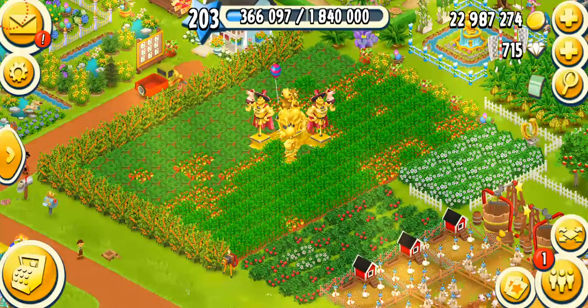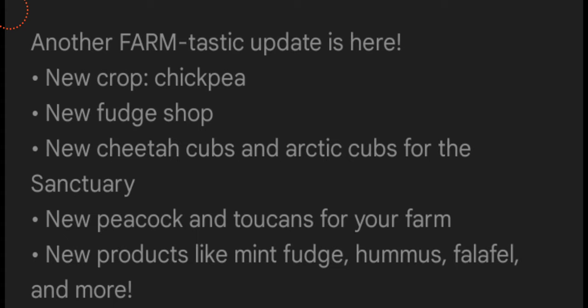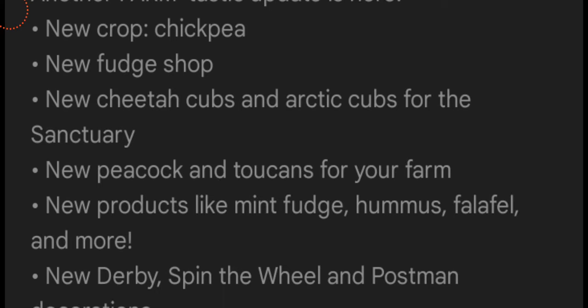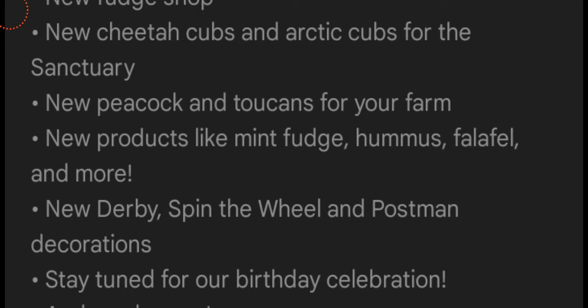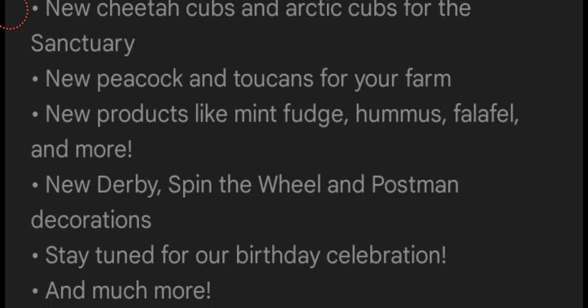Now, before starting the game, let's just see what's new. Here we've got our new crop chickpea, new fudge shop, new cheetah cubs, and octi cubs for the sanctuary, new peacocks and toucans for your farm, new products like mint fudge, hummus, fluffle, and more, new derby, spin the wheel, and postman decorations. Stay tuned for our birthday celebrations and much more.